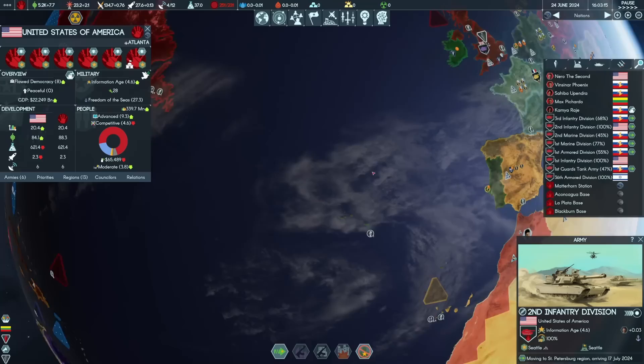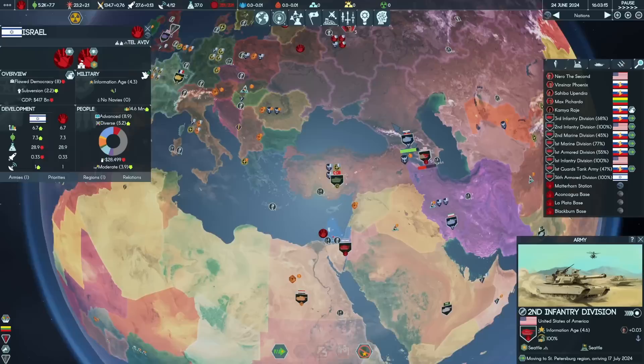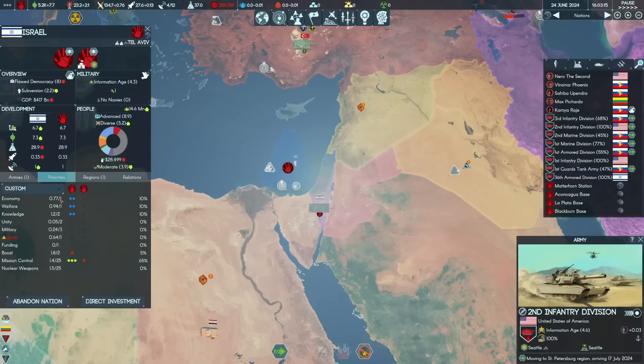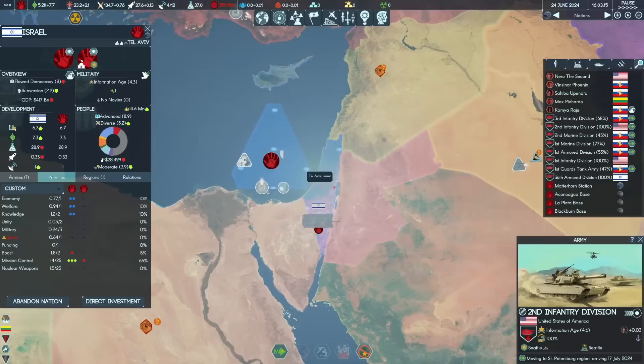The US is paying upkeep on having all these armies overseas, slowing economic development a little. But we're doing a good job consolidating the Eurasian Union and bringing ourselves back under our control cap. Israel is now humming with 30% of the economy just to keep things rolling, and 65% going into mission control. Already Israel has completed its first mission control point with 6.7 investment points per month — roughly 4 points per month going into mission control, producing an additional point every 6 months.